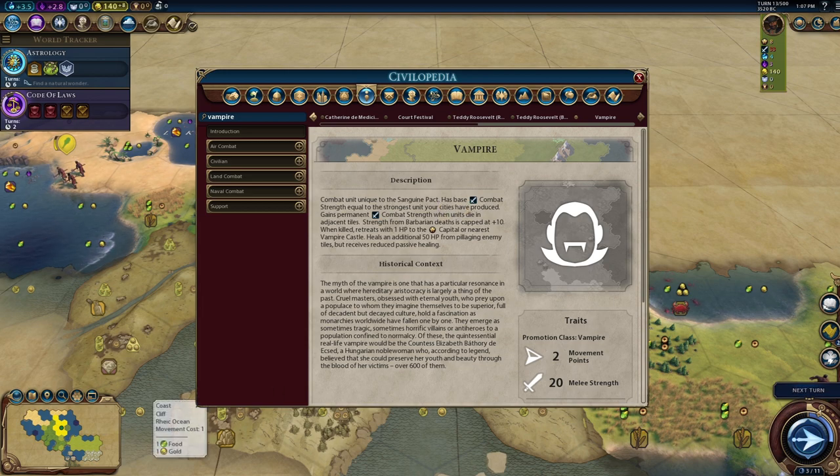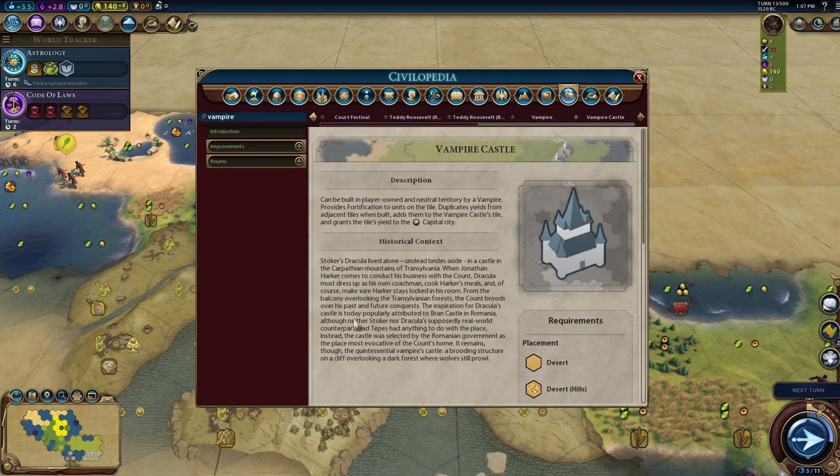The Vampire is a combat unit unique to the Sanguine Pact. Its base combat strength equals the strongest unit your cities have produced, and it gains permanent combat strength when units die on adjacent tiles — though strength gained from barbarians is capped at plus 10. When killed, it retreats to 1 HP and teleports to the capital or nearest Vampire Castle. It heals an additional 50 HP from pillaging enemy tiles but receives reduced passive healing.